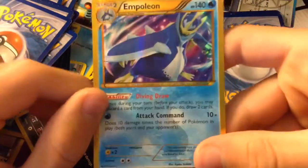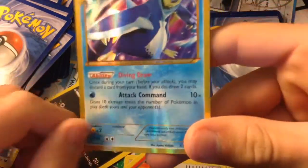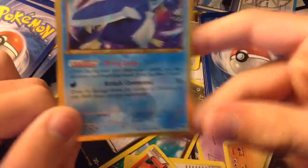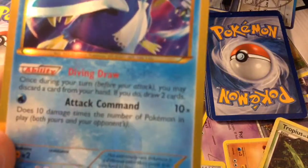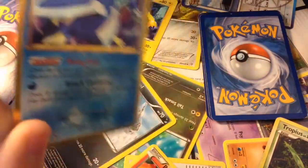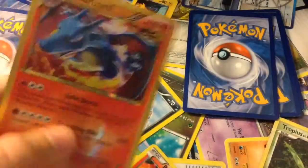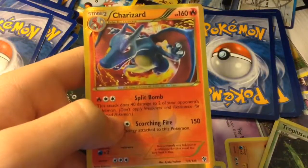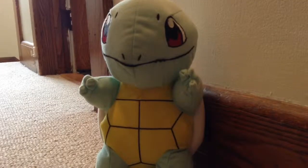And Empoleon Shiny knows Attack Command — which does 10 damage times the number of Pokemon in play. Here is Shiny Charizard — it knows Split Bomb and Scorching Fire. It's pretty strong.